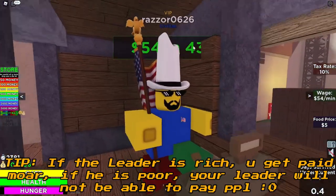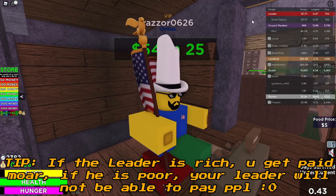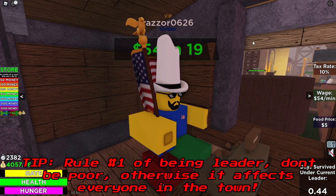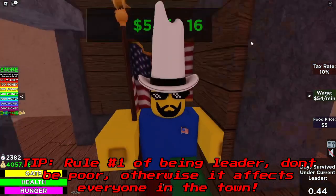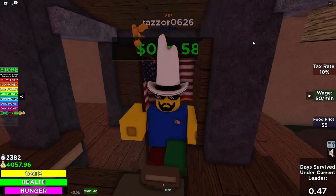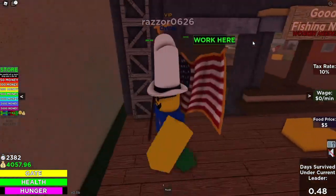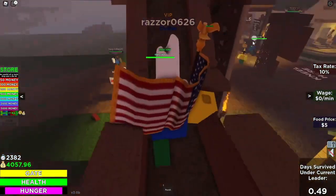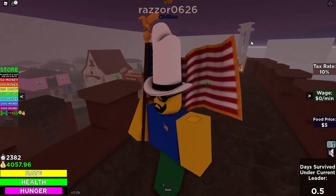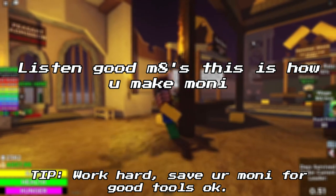The leader only has 139 bucks and set the wage to 54 a minute — then he set it to zero dollars. Anyway, when you sit you make money, but there's also another way to make money yourself.